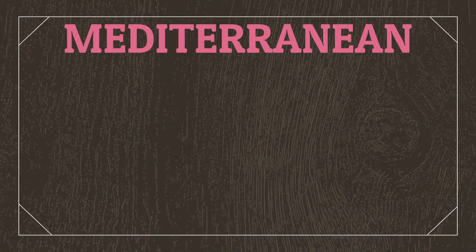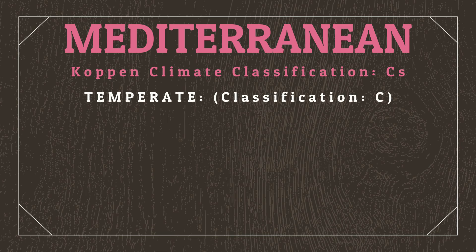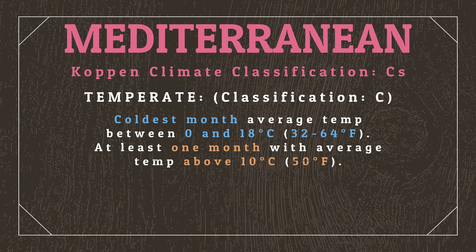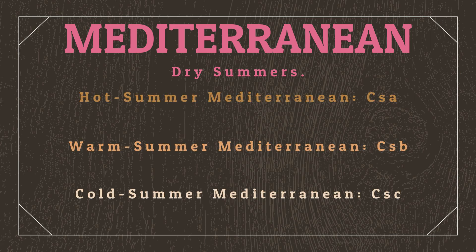Mediterranean climates, according to the Köppen Climate Classification System, fall under the umbrella of temperate climates, meaning that their coldest months have average temperatures between 0 and 18 degrees Celsius, and that they have at least one month with average temperatures above 10 degrees Celsius. Mediterranean climates include all temperate climates with a dry summer, creatively named the hot summer, warm summer, and cold summer Mediterranean climates.